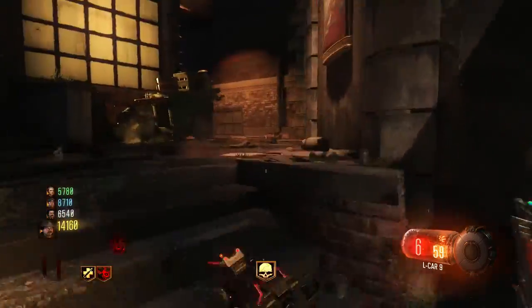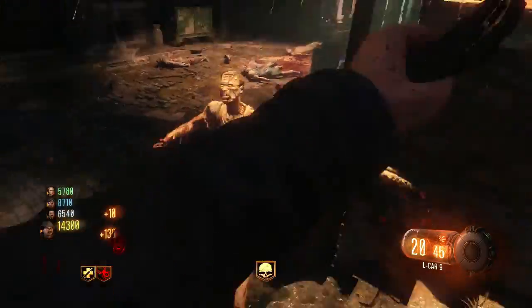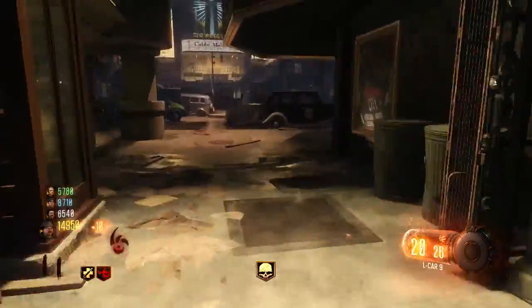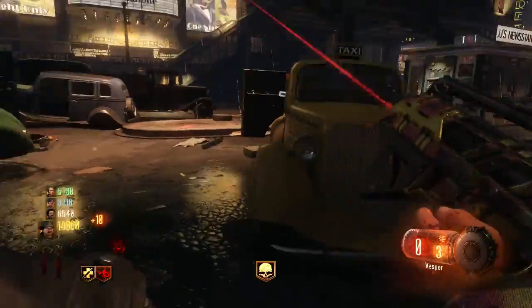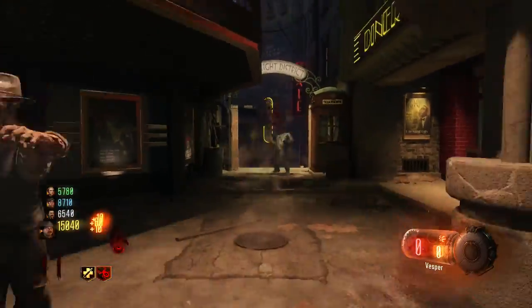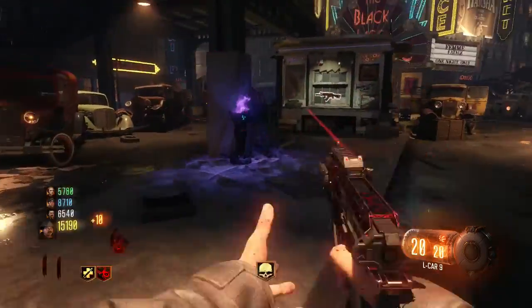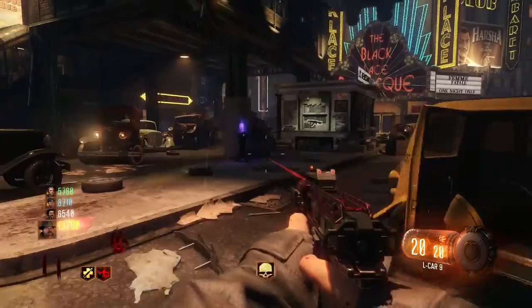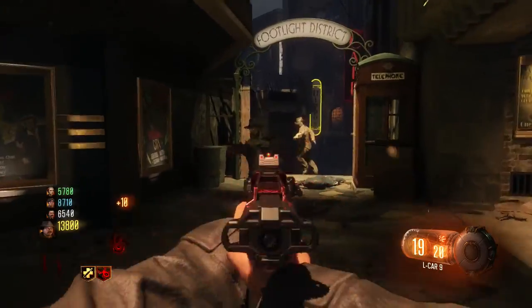This trick is also really useful for doing the challenges in Zombies that require you to use Mega Gobble Gums. Like there's a Wall Power challenge where you have to use 15 Wall Powers to get a Calling Card. If you have terrible luck and don't get too many Wall Powers like me, you could use this and effectively reuse your one Wall Power — the game will still count it as used 15 times and you could still get your Calling Card.